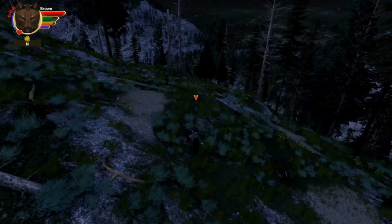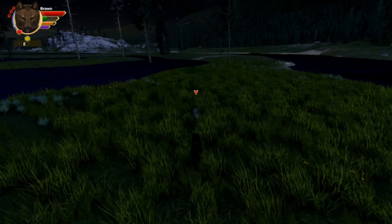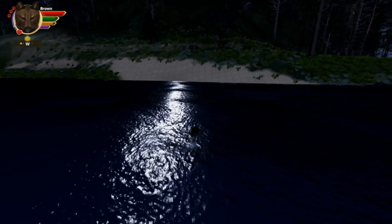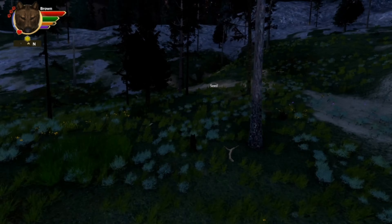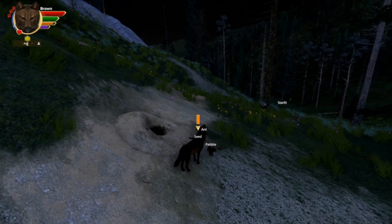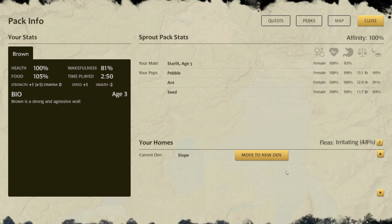There's another wolf — whoa, who are you? I chased this one for a long time — I think it's Gem Pack. Yeah, he's going back. Obviously some Gem Pack wolf that lived nearby had an issue with us being so close. Crescent Pack never bothered us the whole time — I don't think we found one Crescent wolf. How rude, Gem Pack. We're at 13 pounds — Seed is at 11 pounds and Pebble is at 13. Pebble is a beast.